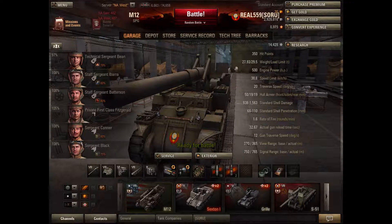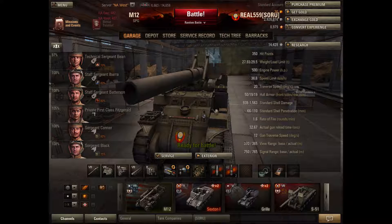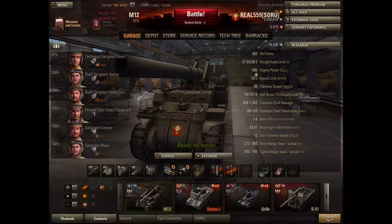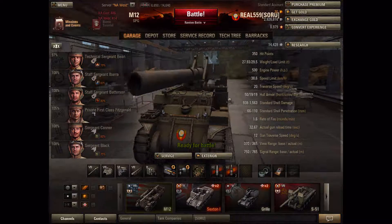Let's start off with the basics. 350 hit points, which is pretty standard at this tier for the Arties. Just under 28 tons. 500 engine power, which is pretty nice. And 38.6 speed limit.